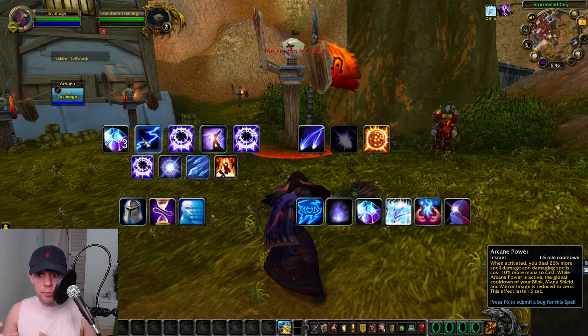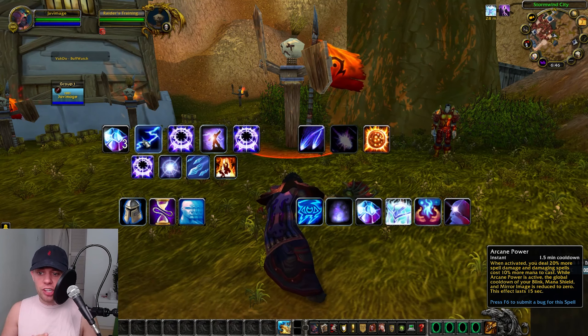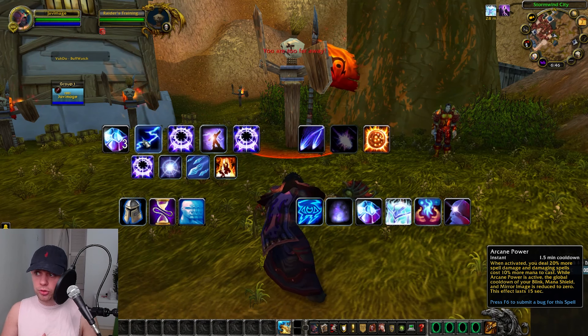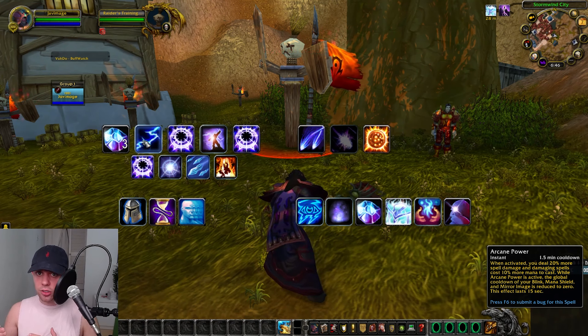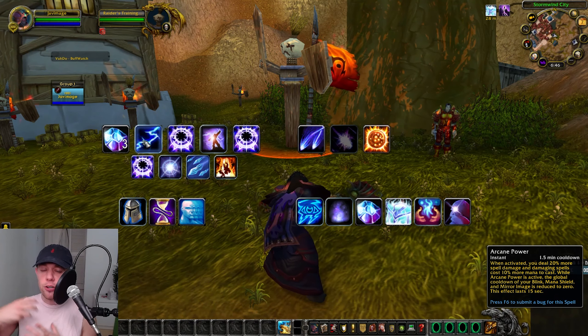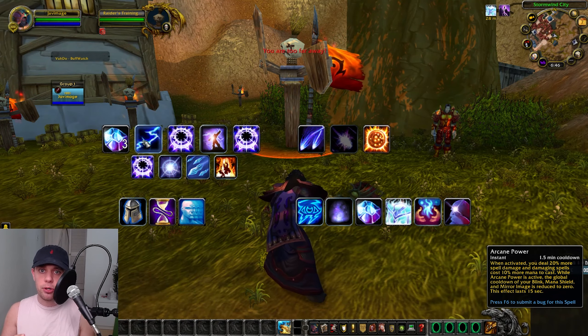When Arcane Power is activated, you deal 20% more damage and damaging spells cost 10% more mana to cast. While Arcane Power is active, the global cooldown on some of your spells is reduced. Basically this increases our mana cost but also increases our damage — so we use this along with any on-use trinkets and potions, increasing our damage as much as physically possible.